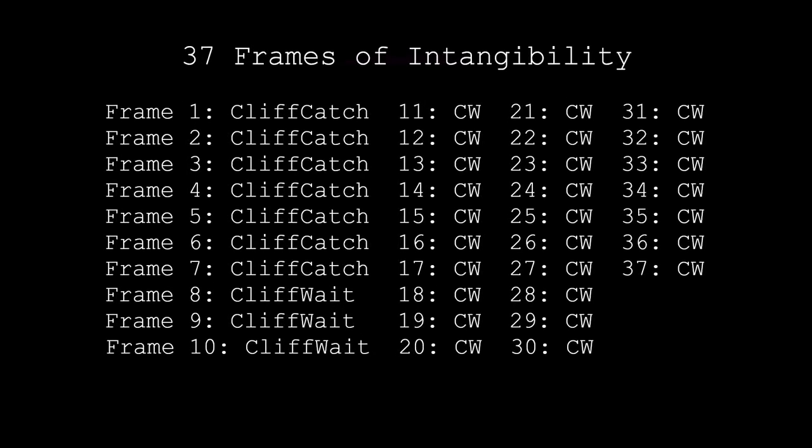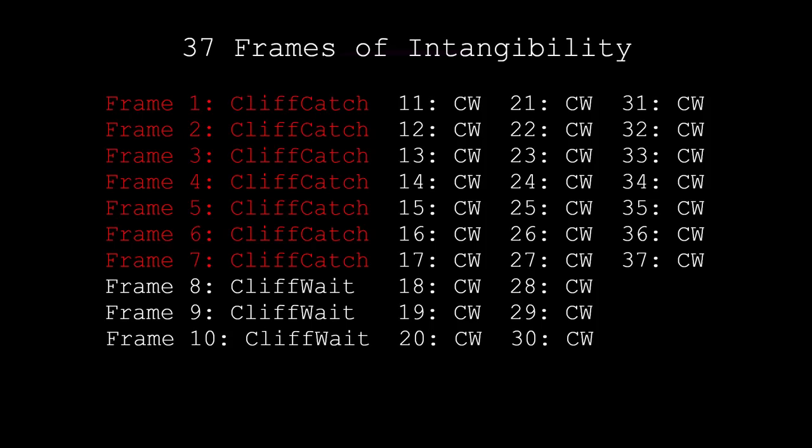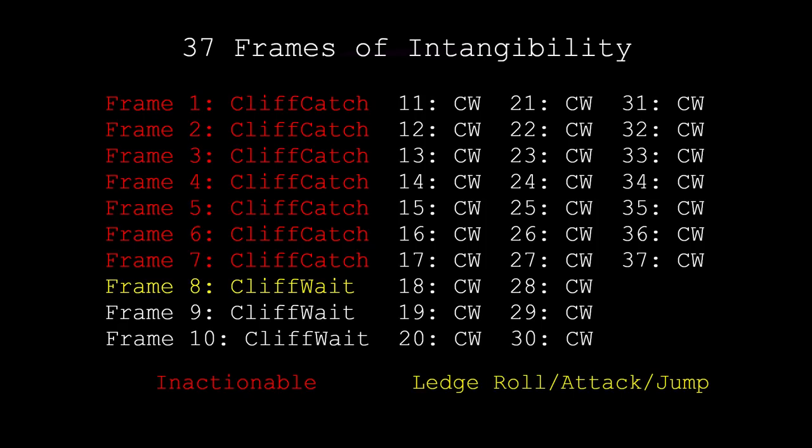Upon grabbing the ledge, your character gains 37 frames of intangibility. Of these 37 frames, the first 7 are called Cliff Catch, while everything past that is called Cliff Wait. When a character is in Cliff Catch, they're inactionable. Then on the first frame of Cliff Wait, three actions become possible: Ledge Attack, Ledge Roll, and Ledge Jump. The second frame of Cliff Wait is when Ledge Getup, and most importantly, Ledge Fall, become possible. Ledge Fall is the starting point for advanced ledge options, which is why this frame in particular is crucial.